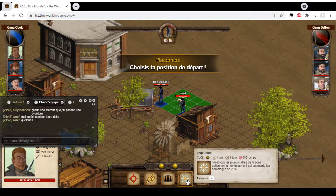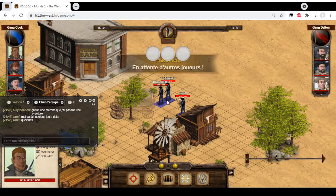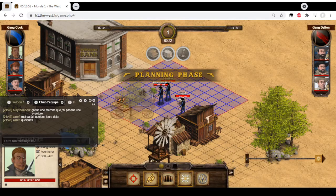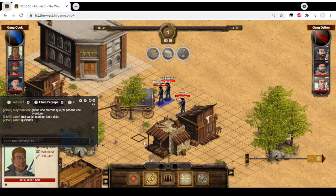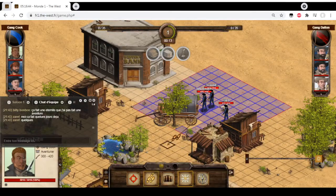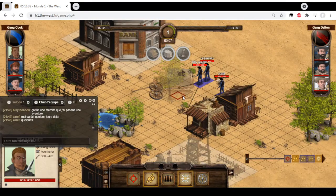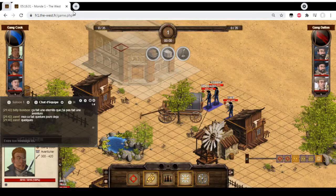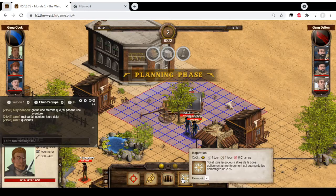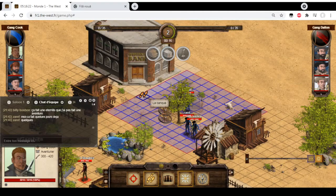Inspire will buff my teammates and myself so they can shoot with their regular shot harder. Here I start buffing, then I move towards the bank. I could move further, but I'm not going to go that far into the line of sight of whoever goes for the saloon - this is what I call a pro gamer move. Because if I step only one step closer to the bank, I can still reach the bank next round and buff them once more, and only then step on the bank.